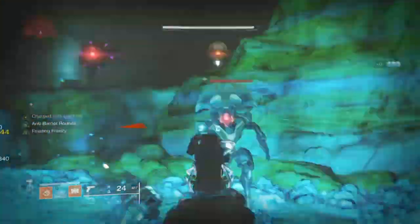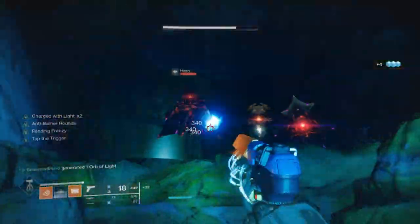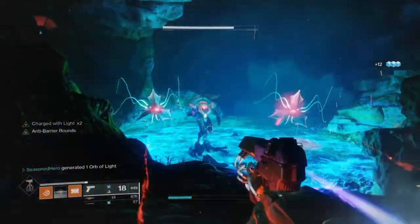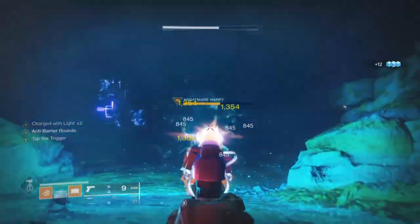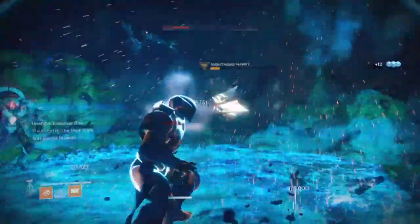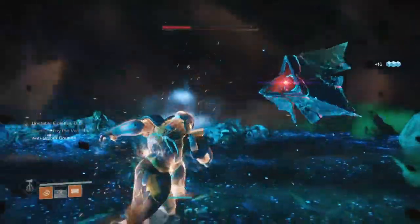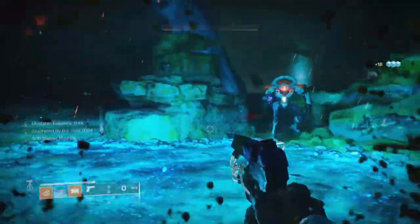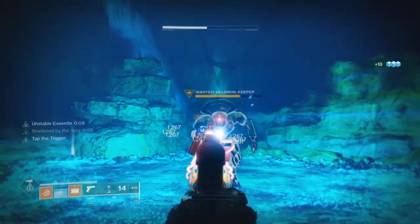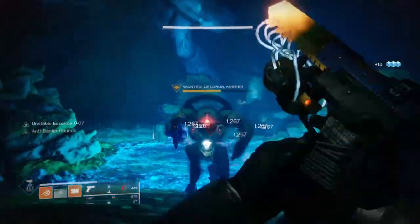Hello everyone, Feedy here and welcome back to another Destiny 2 video, where today we'll be covering the Severance Enclosure Titan Exotic and the recent buff it received. I've already created a build video a few days ago covering what the buff means for the exotic and how you can make full use of it, but I felt it would be wise to break it down further and give you other ideas as to how you can expand the exotic, and any other important information you may need to know.